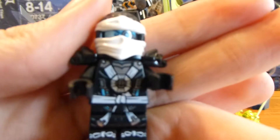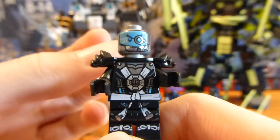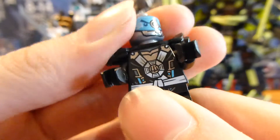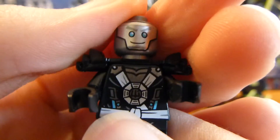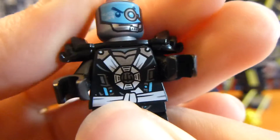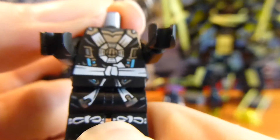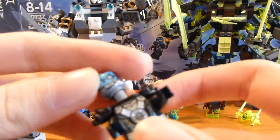Third up is one of the two exclusive figures — Zane. He does appear in the Temple of Airjitzu, but in the normal smaller sets he's exclusive to this one, making him one of the rarest ninja figures. He has the same face print as the last Titanium Ninja. His suit is pretty cool — you can see silver details with a little bit of light blue. There's back printing, black shoulder pads, and his black-and-white mask looks really cool. He doesn't have any weapons because he gets a whole mech in this set.